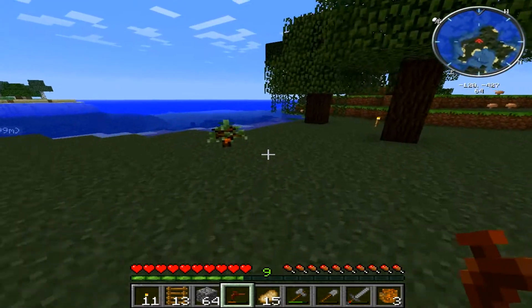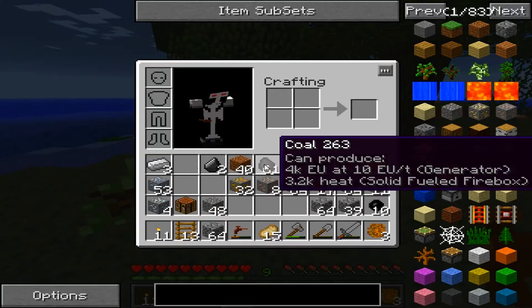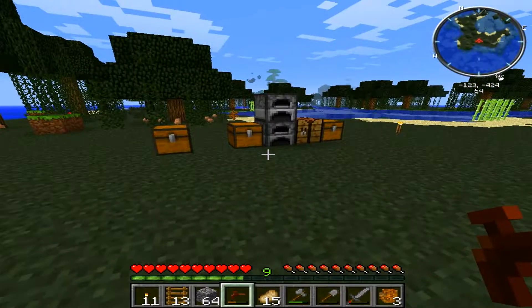Let's talk about how to get rubber, if you don't know. You have to get this tree tap — if you search 'tree tap' you just make it with wood. It's pretty simple.